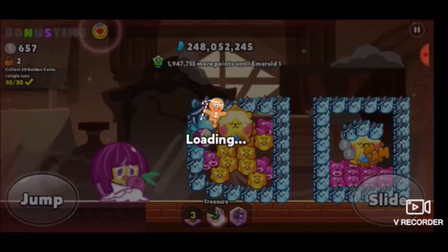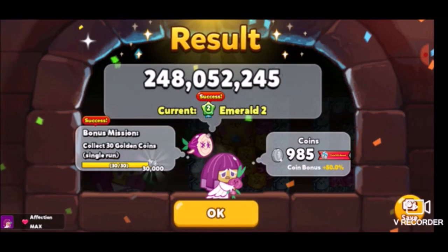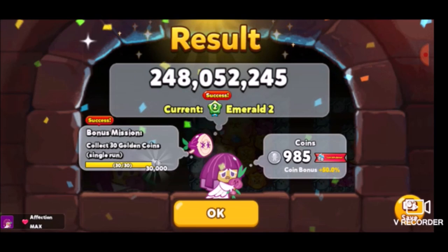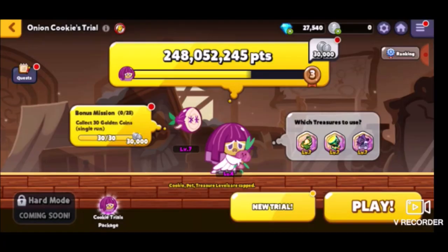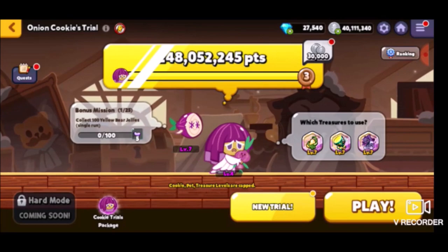My prediction was kinda wrong — it was mid-emerald. It was close to getting early ruby, but still, I definitely need some improvements just so I can get that sweet diamond rank. Here's a bunch of vital sugar crystals and I got a bunch of loot out of this with bonus missions. I can get all this stuff, but I wanna wait until I get the sweet diamond rank, because I know for a fact I can do way better.